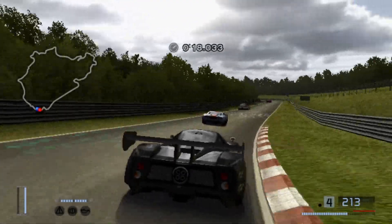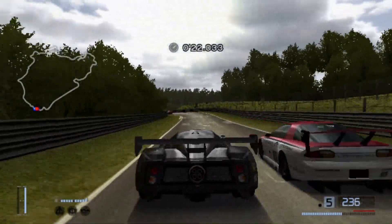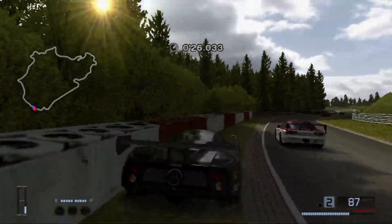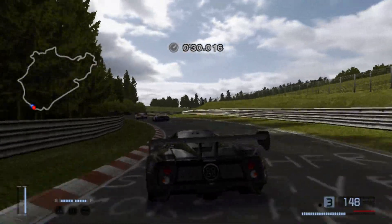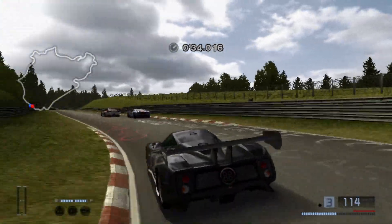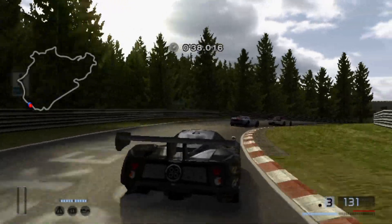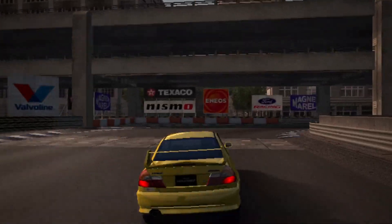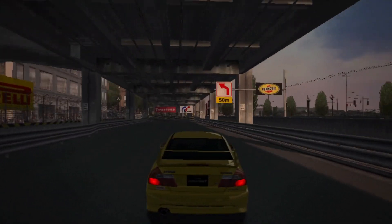If you have played Gran Turismo 4 before, you're probably familiar that while the game is very amazing, there's one complaint that makes me question why they chose to do it, and it's the chase camera. Its predecessor, Gran Turismo 3, had a camera that would swing gently to the sides and corners, giving it a more immersive experience. However, in Gran Turismo 4, this wasn't the case at all. What we had in the final product was the camera being very stiff and staying centered even when taking corners, which removes a lot of the immersion.